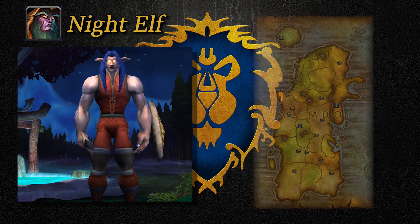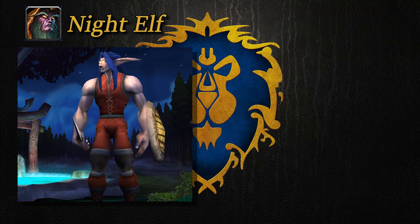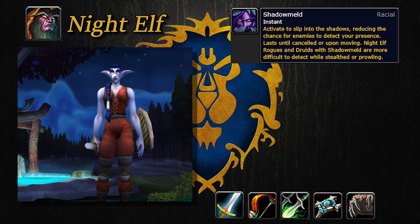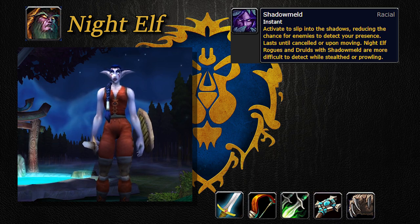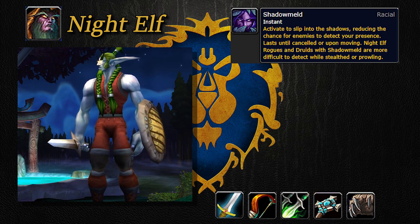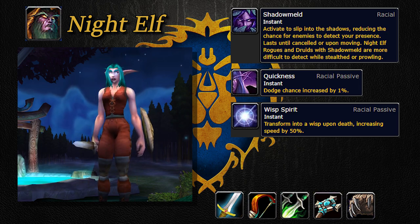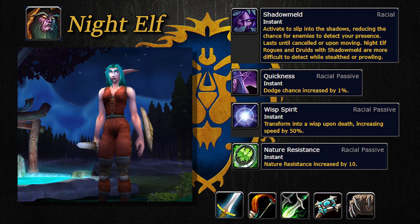Now onto the night elves. They start in Teldrassil, way over on the other continent of Kalimdor, with their capital city being Darnassus. Night elves can play as one of five classes: Warrior, Hunter, Rogue, Priest, and they are the only Alliance race allowed to play as Druid. They have a toggled ability called Shadowmeld, which allows them to be invisible while standing still — great for getting the jump on people in PvP or avoiding patrolling hostile NPCs in PvE. Rogues and cat-form druids get a higher level of stealth instead. They also have a passive extra 1% dodge chance, a passive wisp form that gives increased movement speed as a ghost when running back to your body, and plus 10 nature resistance.